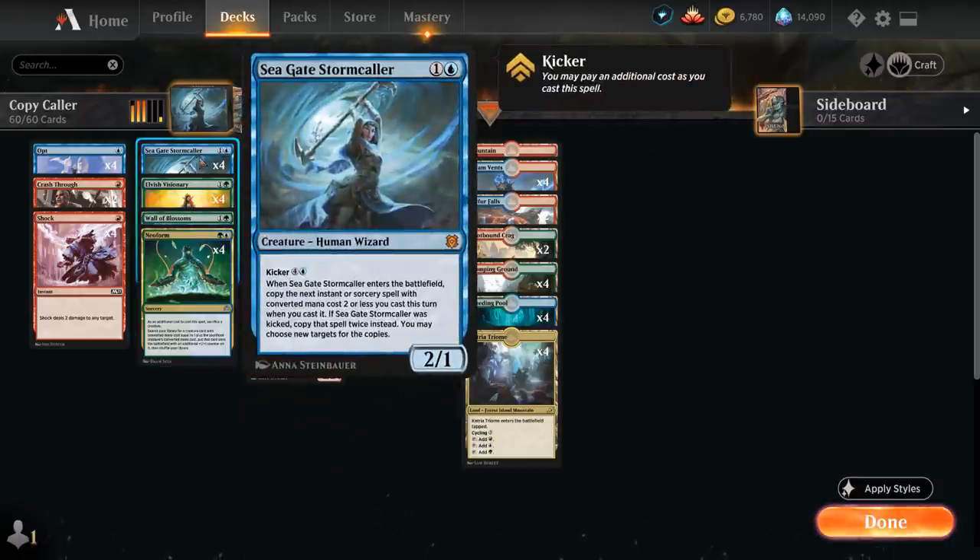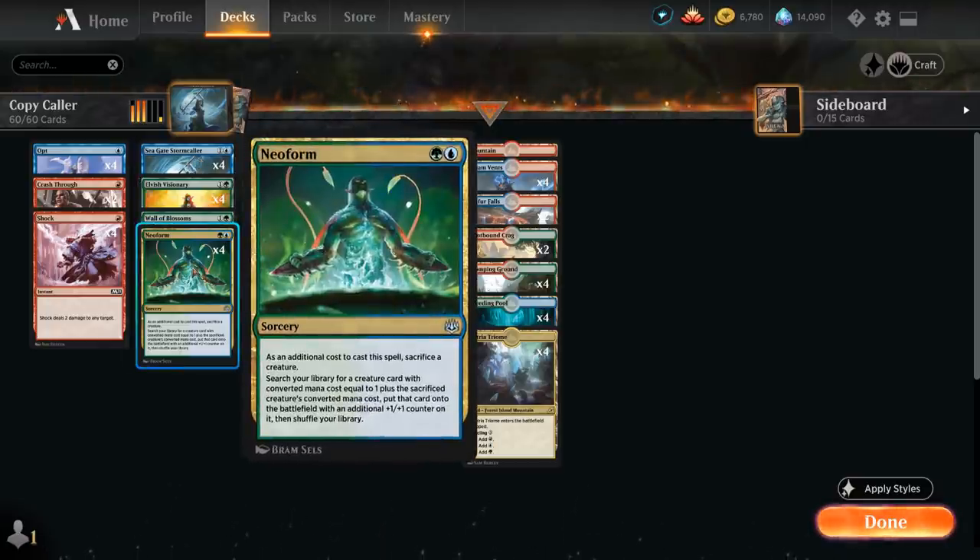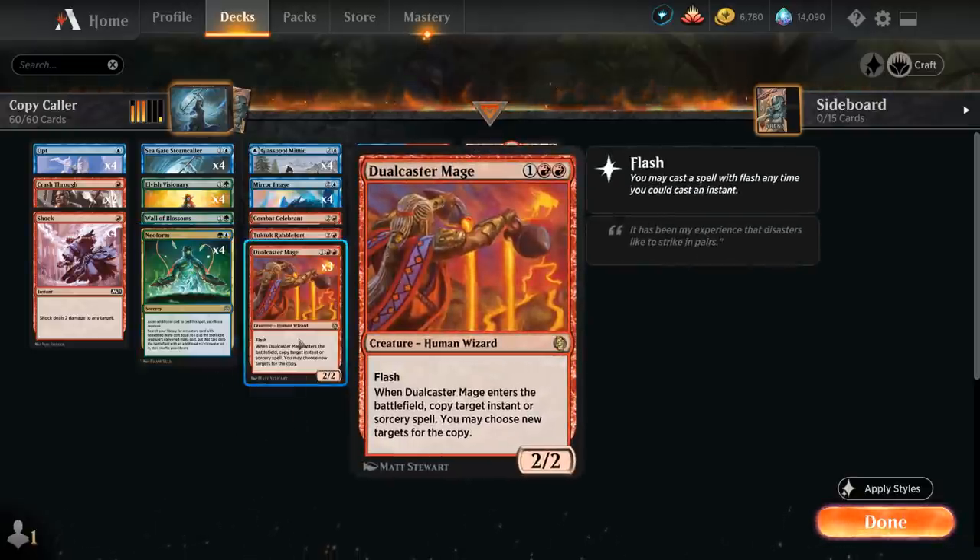First we play Seagate Stormcaller to copy the next spell. With four mana total, we play Neoform, sacrificing Stormcaller as an additional cost. Neoform lets us search our library for a creature with converted mana cost one plus the sacrificed creature's cost — in this case, three — and put it on the battlefield with a +1/+1 counter. Since Neoform is copied by Stormcaller, there's still a copy on the stack, so we search up Dualcaster Mage with the first Neoform.